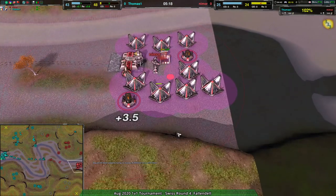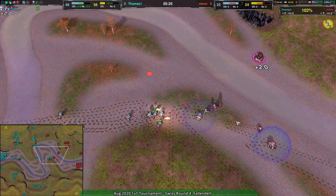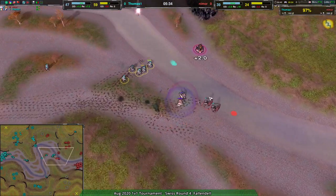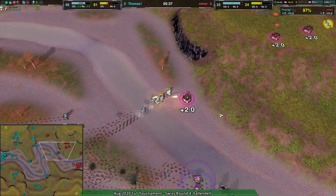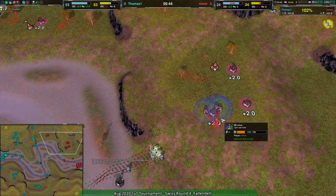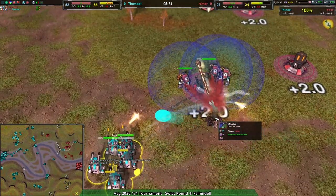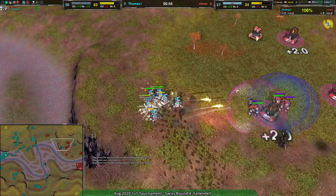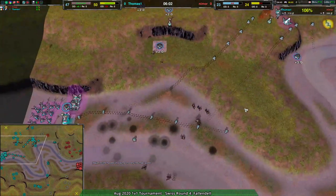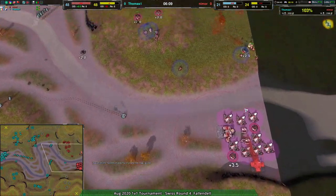Considering how much damage was done — about a thousand metal in reclaim inside Thomas's base — and really only one duck died. Thomas retreated with the remainder and got an amazing kill. Wrecking that early Felon is a massive blow. Nimor was relying on it to deal with the ducks. Now there are Racketeers to try to deal with them, but the ducks have complete free reign and should tear apart everything. The use of Convicts to block the metal extractor from being hit is a nice, clever play.